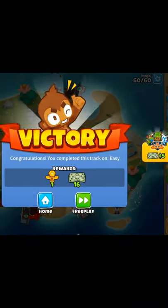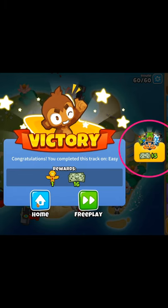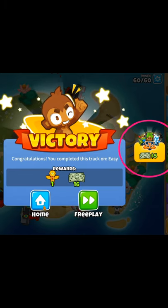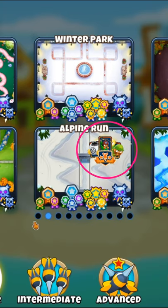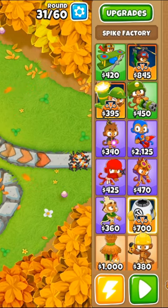Monkey Teams is a new gameplay mechanic in BTD6 that was brought with update 26.0. You are awarded slightly extra monkey money if you beat a game placing only the three allowed monkeys and a hero of your choice. You can tell what monkeys are allowed based on the special borders around them in-game and the icon in the menu.